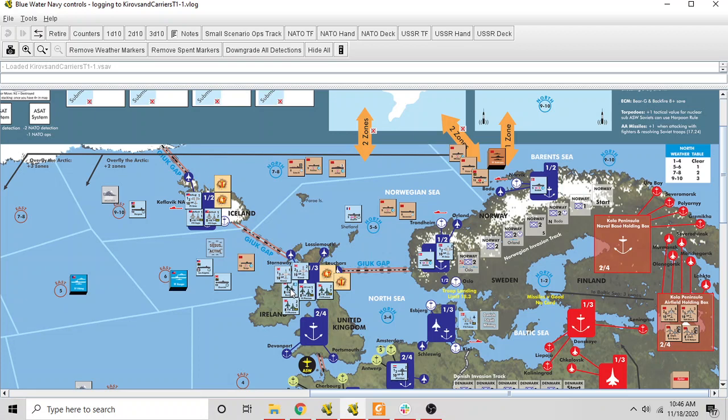Here's a strike aircraft — these are Buccaneers based out of Britain. They have a defense of 8, range of 2 sea zones, and the 6 in the upper right is the number of anti-ship missiles they can fire, or the number of bomb dice they get if attacking a land facility. NATO aircraft can only attack land facilities through bombing, not air-to-ground strike missiles — except through card play. Comparing to F-15s: defense 9, roll 2 dice, but with a +2 modifier.